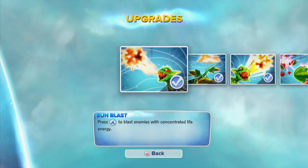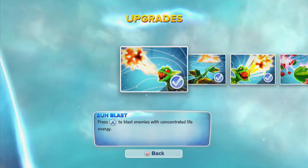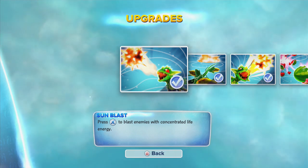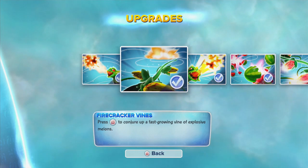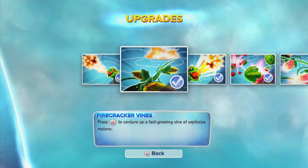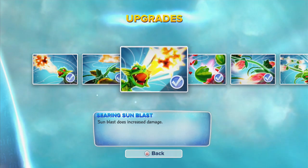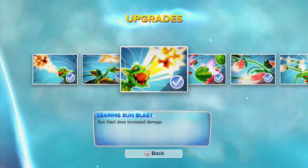Let's check out some of Camo's abilities here. Thornhorn Camo's upgrades - one of the classic life elements. He starts off with the Sunblast: press X to blast enemies with concentrated life energy, although it kind of looks like a fireball when I'm playing with him. The Firecracker Vines: press B to conjure up fast-growing vines of exploding melons, or explosive melons. Searing Sunblast - so we've gone from life to sun to fire.